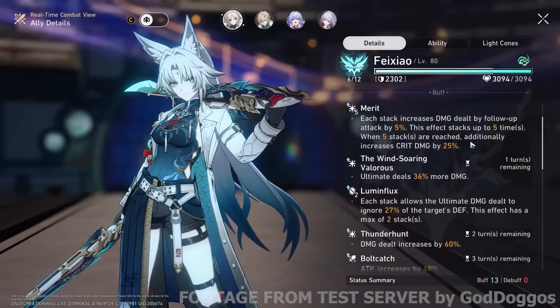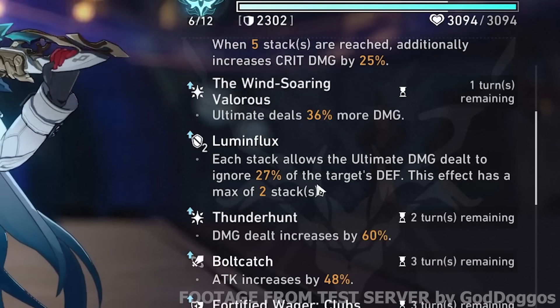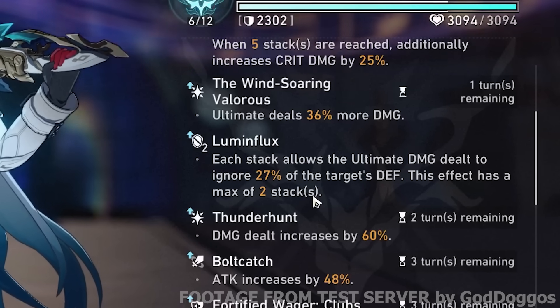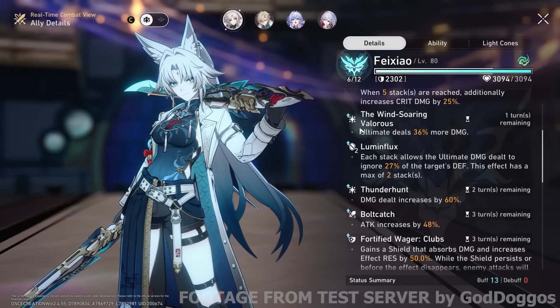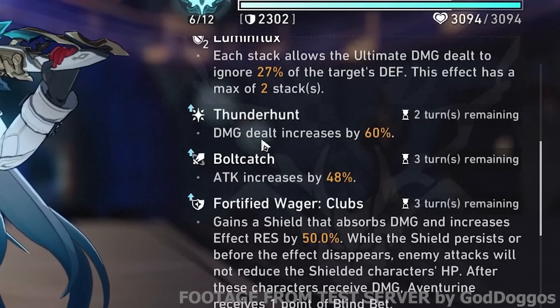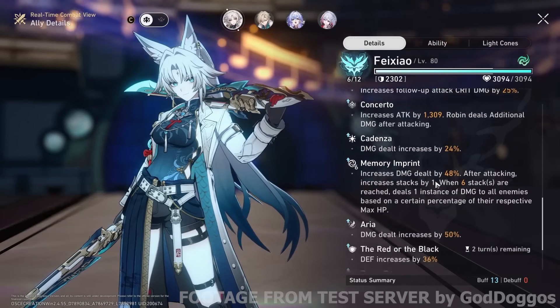And with that, I've pretty much covered everything that she does. Let's take a look at what buffs I have on her. We got Merit from the Duran set. We got Lumen Flux from her Light Cone, which is insane — 27% target defense ignored twice, what the crud? I get Wind-Soaring Valor as well, which gets me ultimate damage, really good. Thunder Hunt, which is on her own kit — damage increase by 60% just easily. We got a bunch of damage increases and follow-up attack increases. It's just so good.